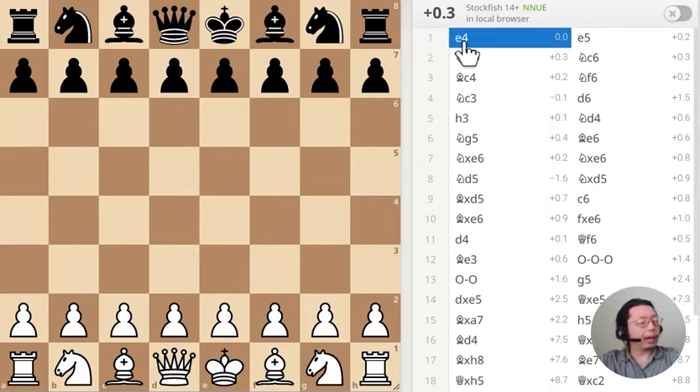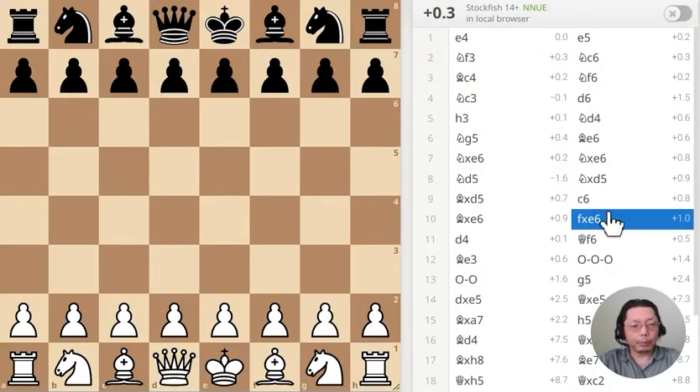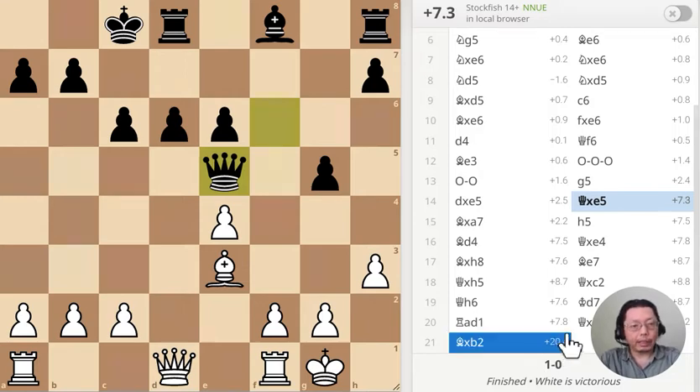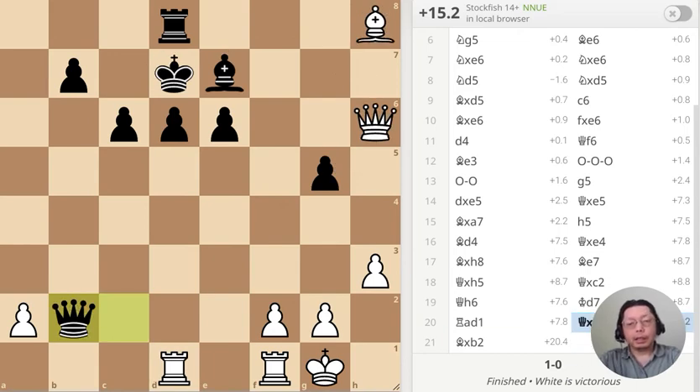Before I do that, we need to do the puzzles first. Here's puzzle number one — the queen has just captured a pawn on e5, what should I do? Puzzle number two — the queen has just captured a pawn on b2, what should I do?